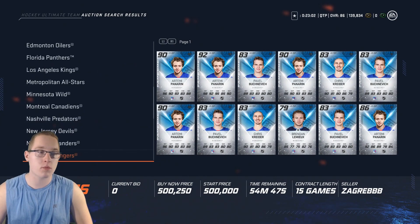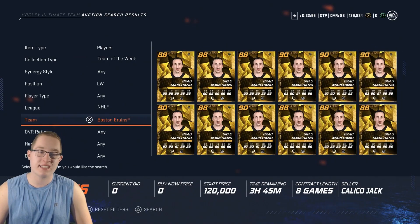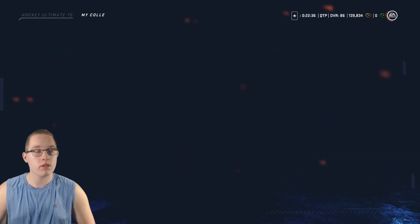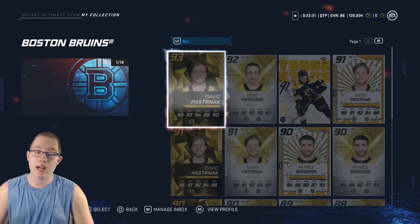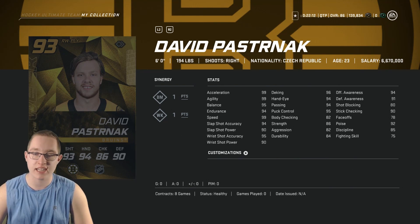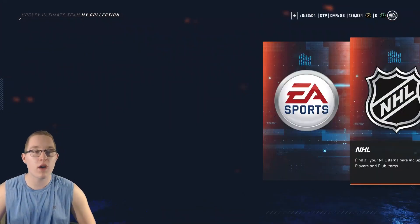Also in the Team of the Week, we got a big card in David Pastrnak - 93 overall. Looking at his card from the Boston Bruins: 99 skating, 99 speed, acceleration and agility, 95 balance. He's 6 foot 194 lbs, not bad for a winger. He's got 95 and 94 shot accuracy, 90 power, 96 deking, 95 puck control, 90 stick checking, and awarenesses of 94 and 91. This card is flat out insane.